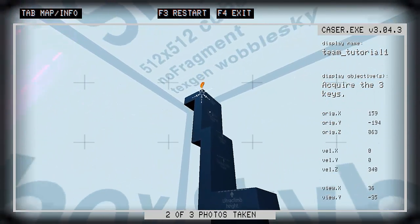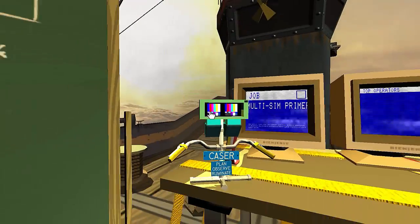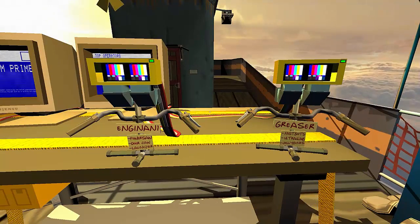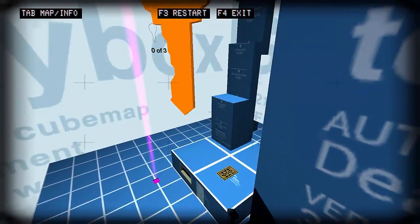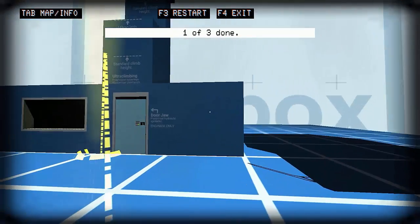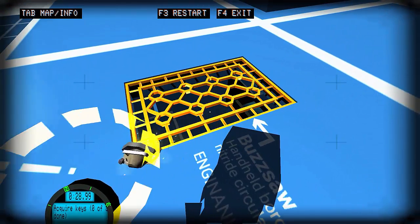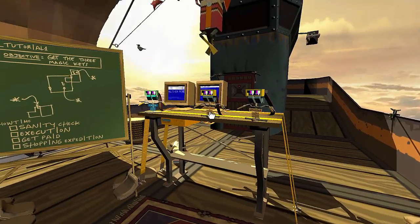Ten seconds for that. And then we have this up here. Okay, so we have all three of our objectives. Has the launcher — okay, I'm interested in this. We got the first key! Come on now. F4 — okay, so we've done that.